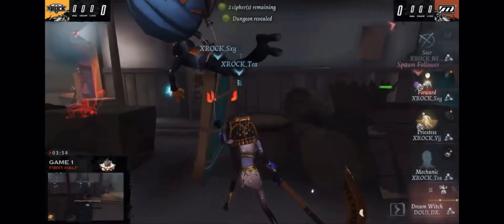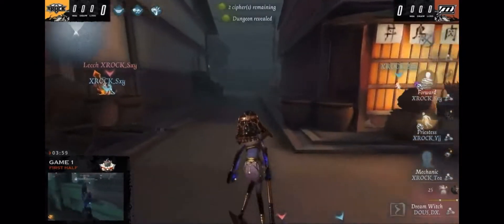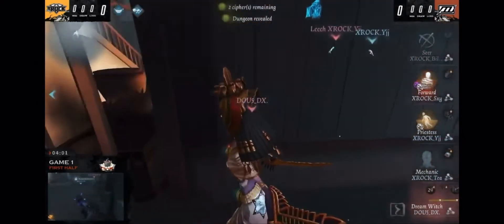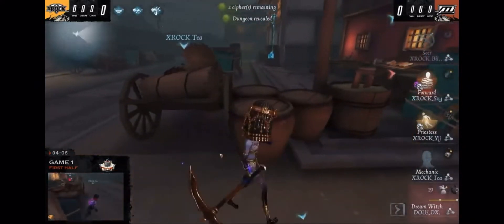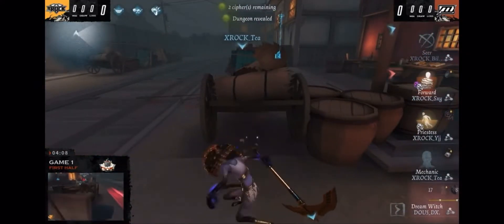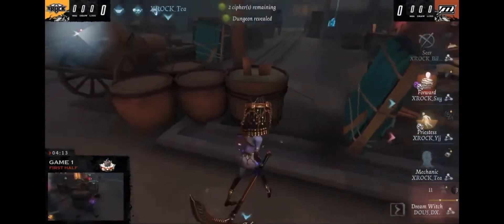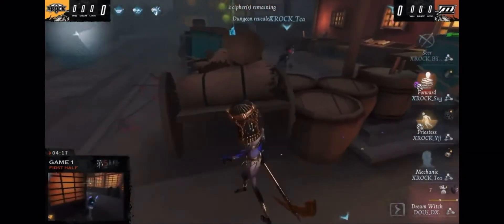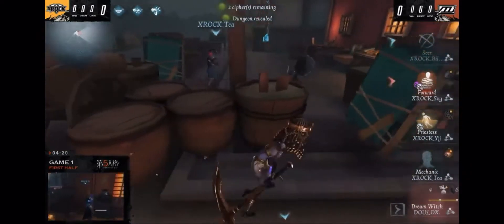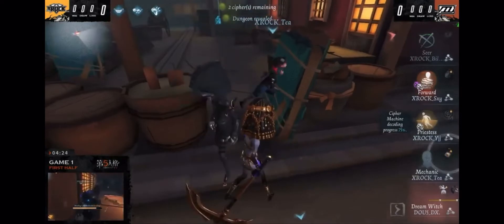I'm curious about the cipher focus for the rest of the machines. The Mechanic is trying to prime a cipher but will have to go on chair duty. You really feel what the hunter is feeling right now — not knowing the progress of these ciphers, having to rely on the ebbs and flows of these matches. Now we see T trying to find a way out of this precarious situation, probably going to save the Fort, but instead drops the Doll to try and bait out a hit from DX.